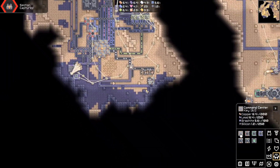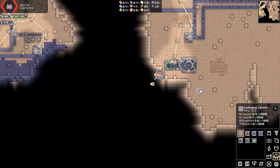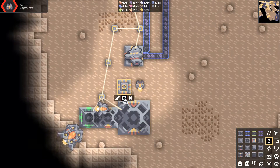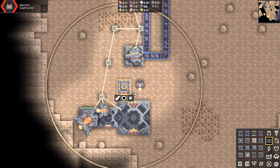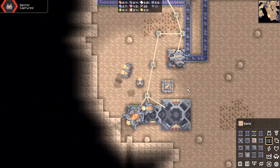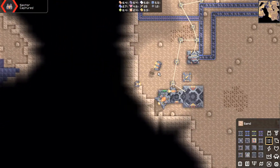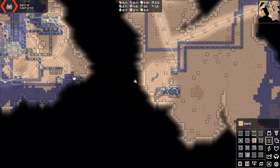One thing I would like to try is to build the command center and to see how it works. We can ready — this would have been so useful. We could just start a huge attack instead of letting the ships fly in one by one.